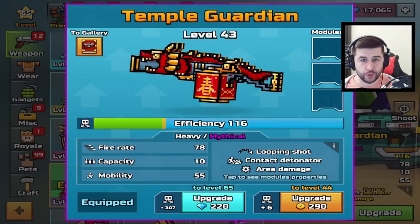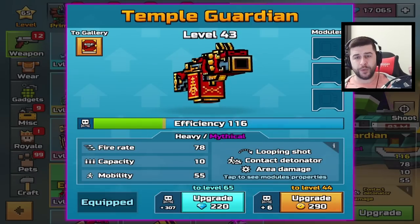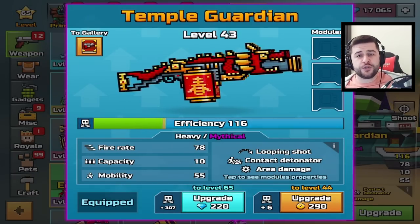Whenever I play Silent School, it's either the Sock Bomber or this weapon. And if you're using them, you're typically going to win the game. So let's see if we can do that in today's video.